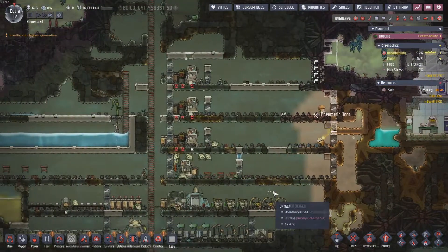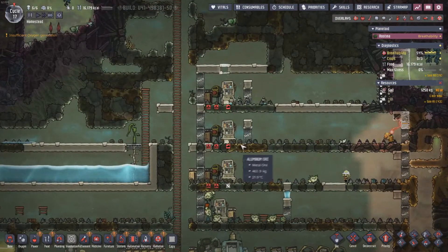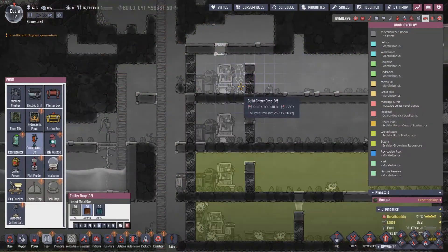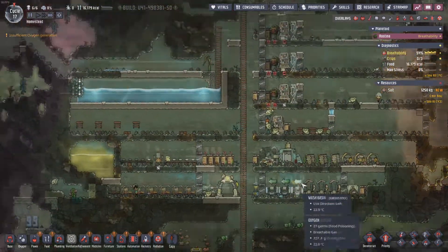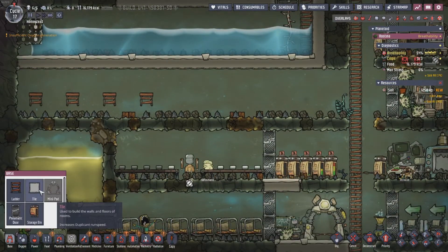So this is the basic design of the ranches. We've got here a couple of areas that we are going to store some hatches, and I think hatches are just going to be good for some barbecue in the long run - although these are going to take a pretty good deal of time to get fully set up.